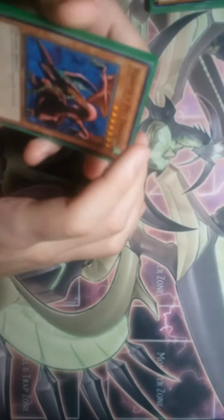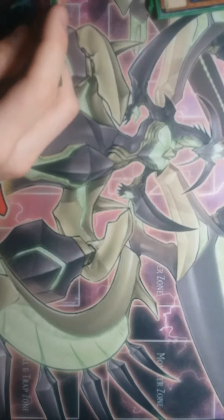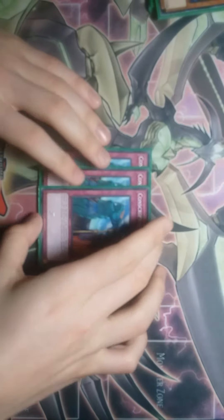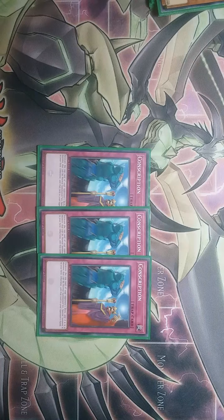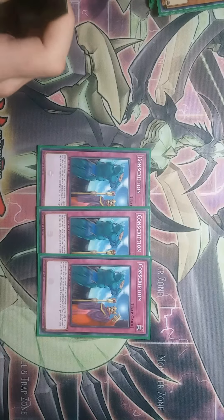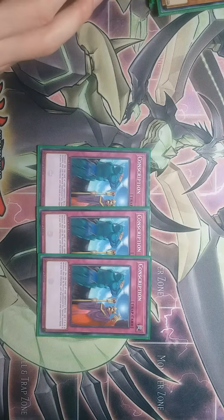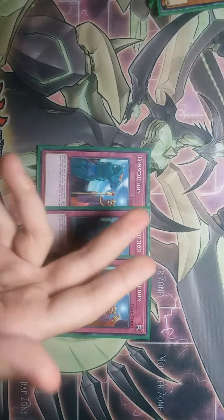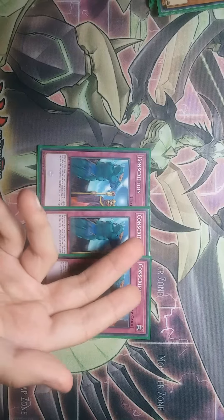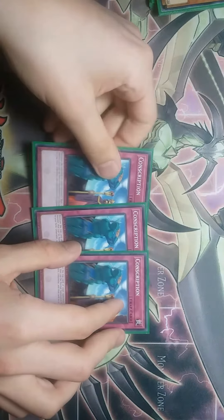That is it for the level seven and eight monsters, or the Tribute Zone monsters. Next I play three Conscription. It excavates the top card of your opponent's deck, and if it is a monster that can be normal summoned or set, it can be special summoned onto your field. Otherwise, that card is added to your opponent's hand. It also teaches the person how to set traps and how traps work.